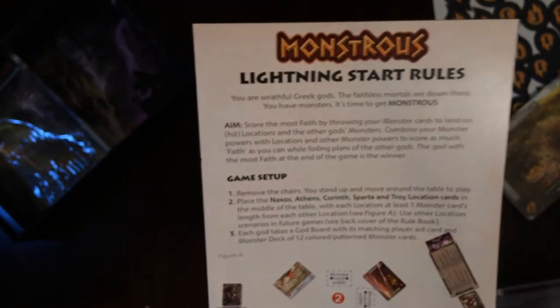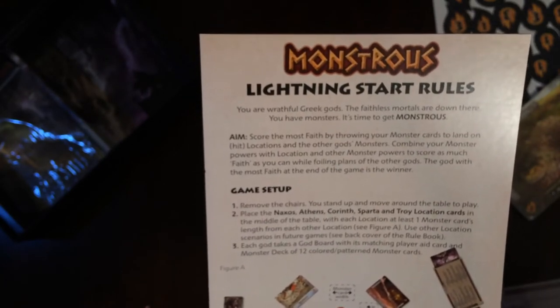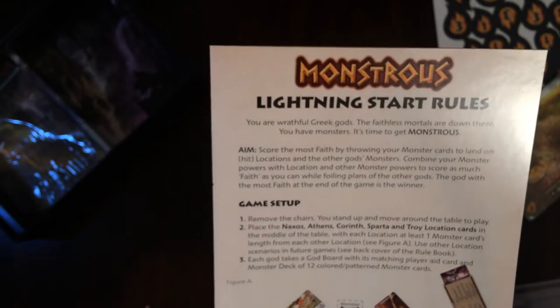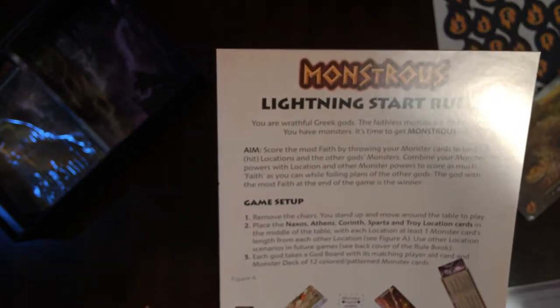Game setup: remove the chairs — you stand up and move around the table to play. Place the Naxos, Athens, Corinth, Sparta, and Troy location cards in the middle of the table. At each location, at least one monster card, spaced from each other. So this is, I think, a dexterity game where you're going to be throwing cards onto other cards. Put your guard board near the edge of the table, location side face up.